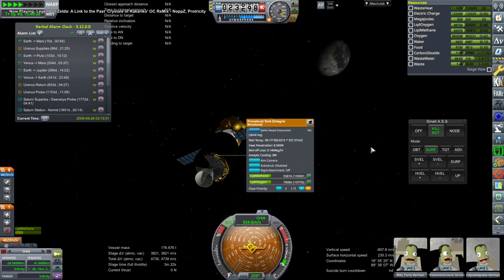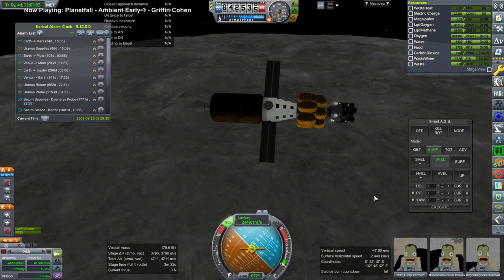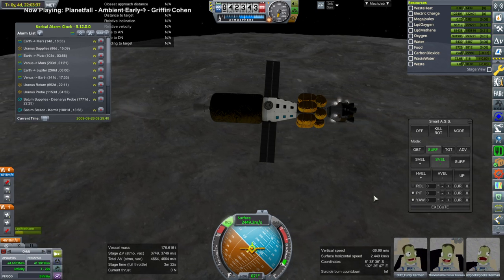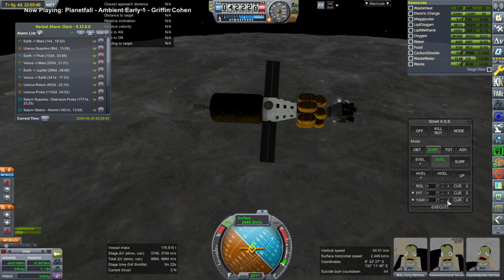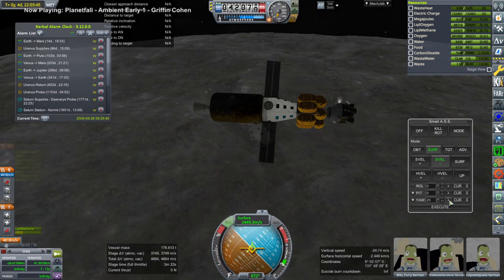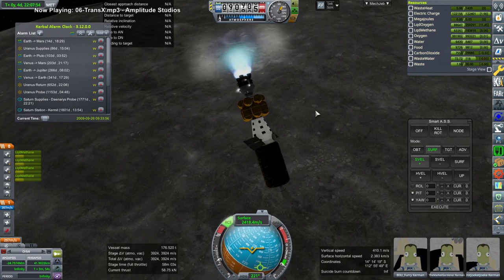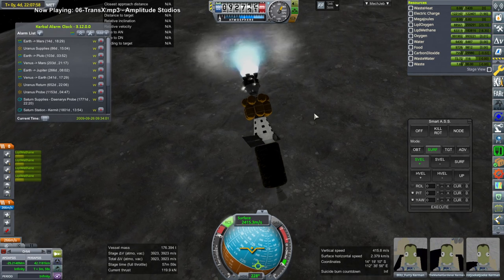We are going to the Moon with Blitz, Market Gardener, and NST — the Three Musketeers, as they are eventually called. But when we get to periapsis and need to do the retro burn to capture into orbit, I discover that the RCS is not powerful enough to settle the fuel down for the Raptor vacuum engine. Spinning the craft around sometimes settles fuel, but that didn't work, so I decided to use the ED-1 engines.